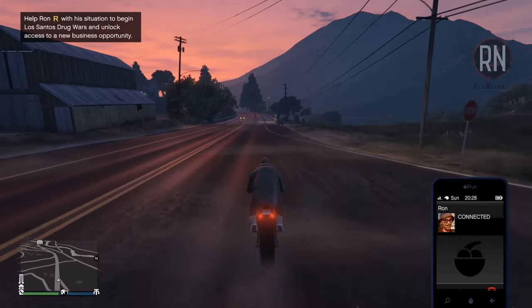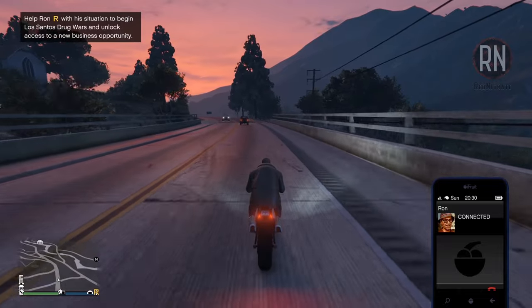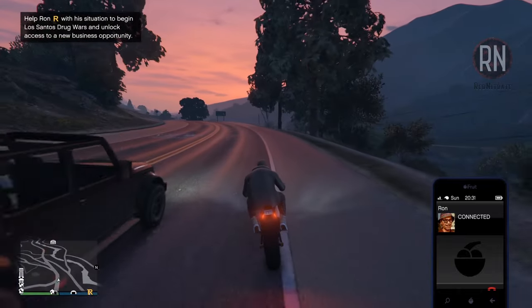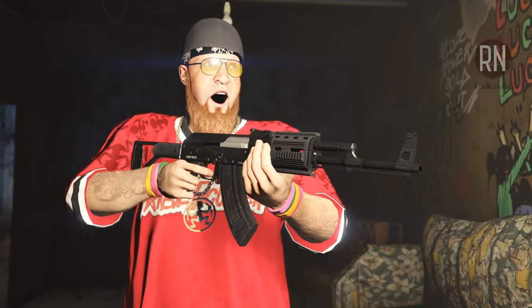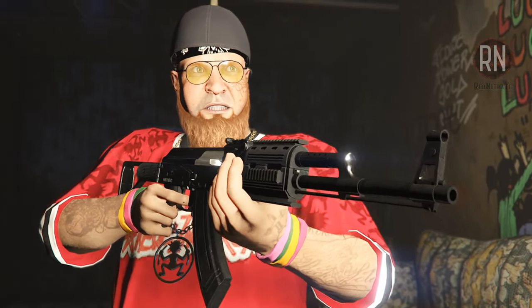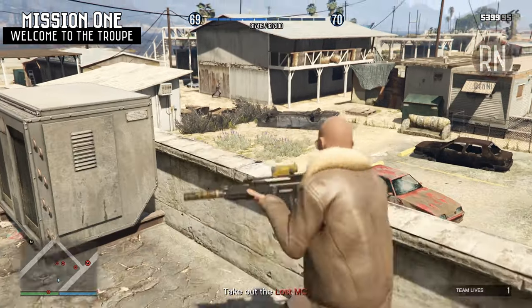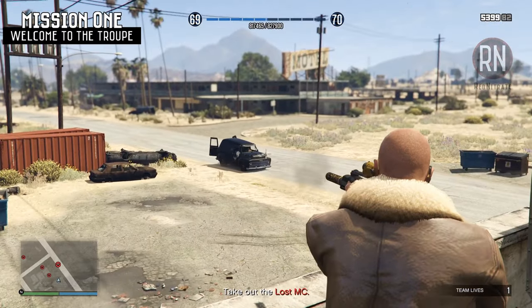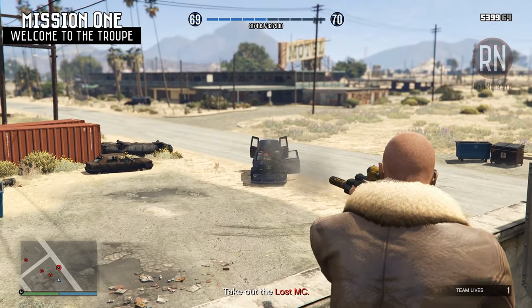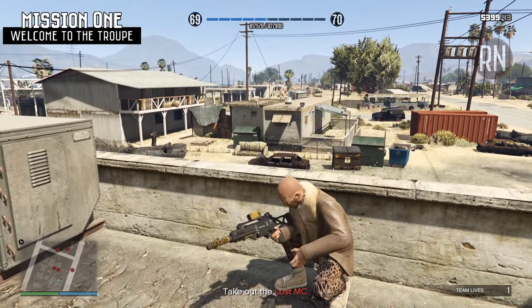Shortly after loading into the game you'll get a phone call from Ron who says he wants to meet you at the liquor race at Sandy Shores, at which point a marker will be placed on your map and you can head over there. After you arrive and load into the mission you'll be treated to a pretty cool cut scene and eventually placed on the roof where you'll need to defend the building from a raid of the Lost MC swarming from all sides. This section is pretty self-explanatory — you've got the high ground and it's really not that difficult.